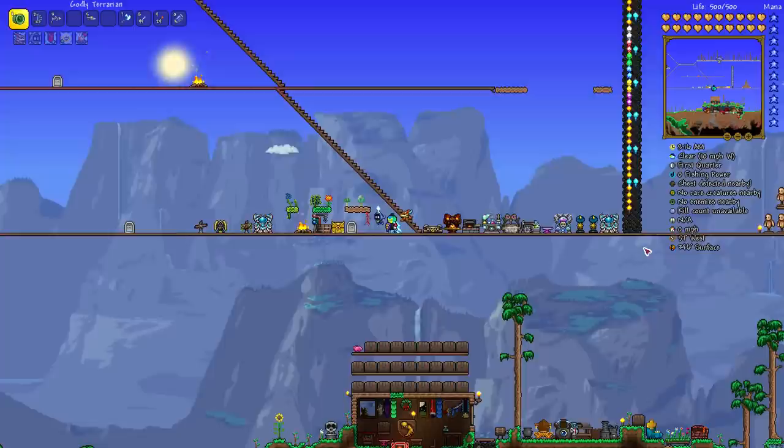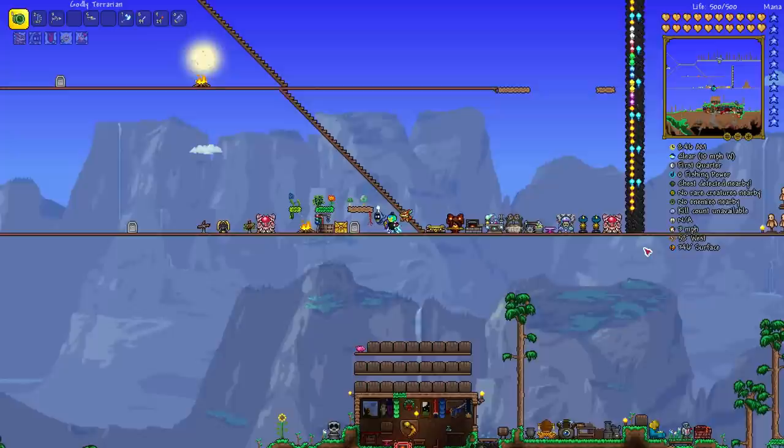The Strange Plants quests with the Dye Trader and the special dyes you get from that are only on platforms with the 1.3 plus update. Those special dyes are worth quite a bit of money. If you find Strange Plants, get them, trade them in, and you can sell any excess dyes. Even on pre-1.3, the basic dye crafting materials and original basic dyes are worth some money, so it's still a way of making money.